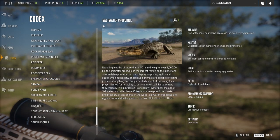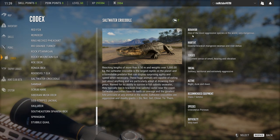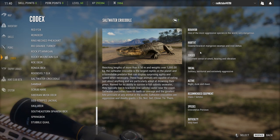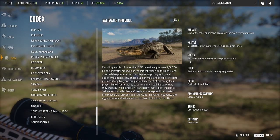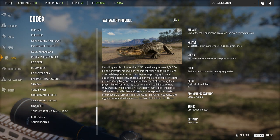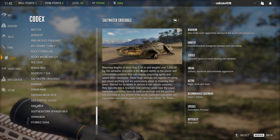Saltwater crocodile - it tells you it's class seven. A lot of people were talking about this, not sure if it was going to be class nine - well, they're class seven. Use whatever rifle or weapon you like for class seven. The codex tells you where the habitat is, what they kind of do. They are solitary and their weight goes up to a thousand kilos. They can reach 6.5 meters in length. Active during night, dusk, and dawn.